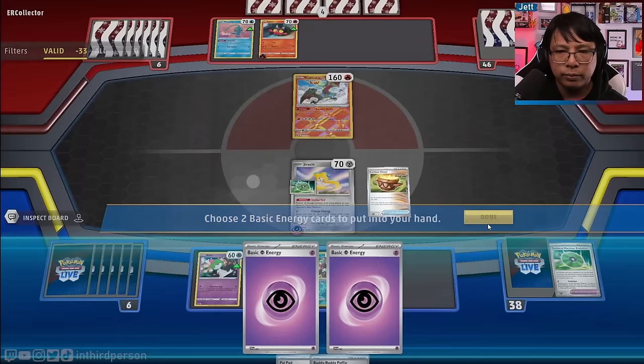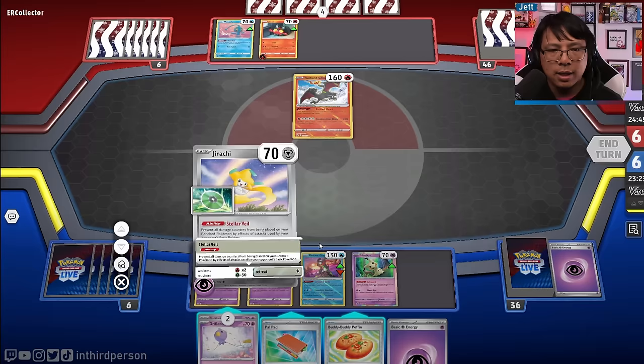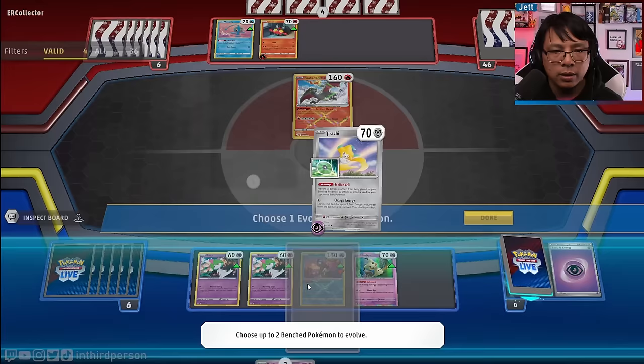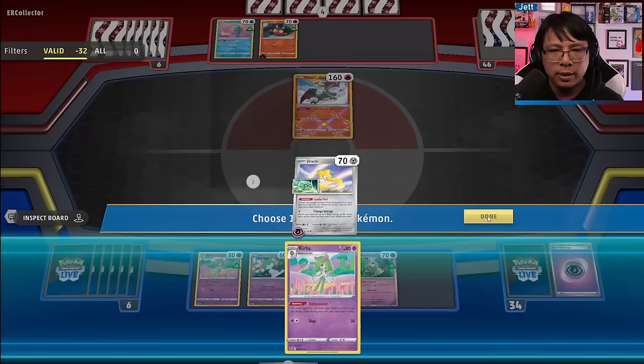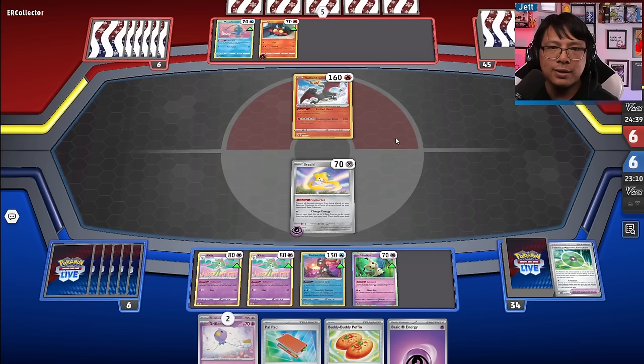We can comfortably discard some with Greninja at this point. We get the Drifloon. We can just evolve here — one Kirlia, two. There's no point setting up more than four at any given time. Screamtail with all the energy can one-shot an Incineroar, so that's something to keep in mind.